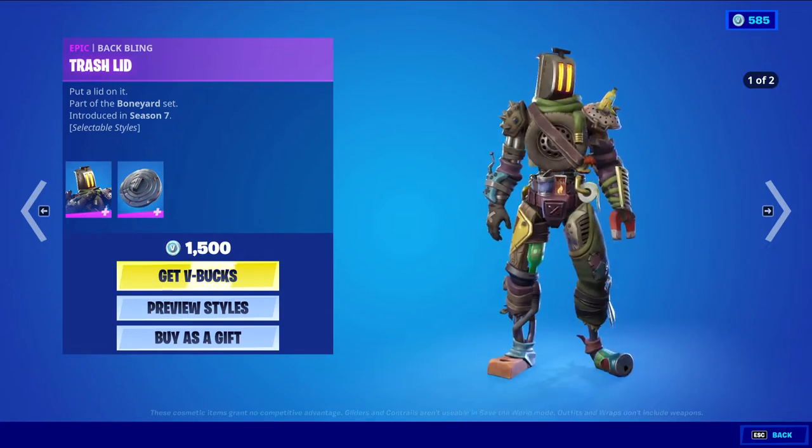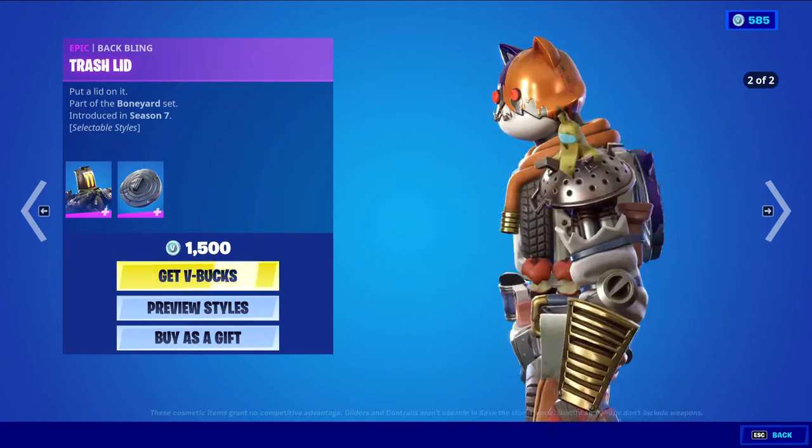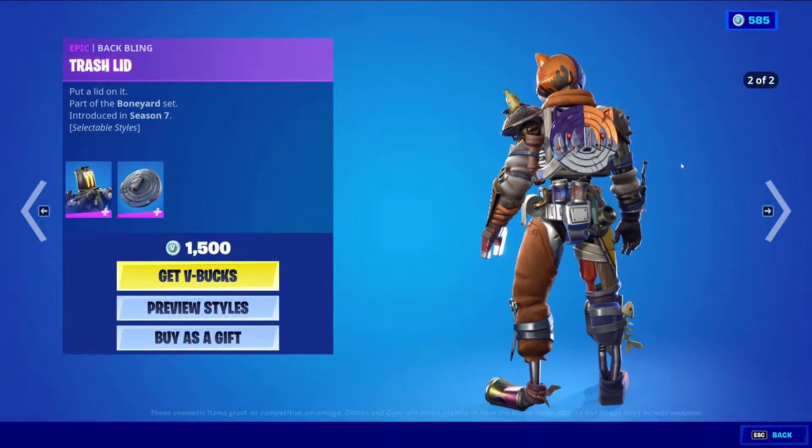We have Kit Bash with the Bappling Trash Lid, Epic skin, 1,200 V-Bucks. Its secondary style is like a Meowth Soul style. I like it. The Bappling also has the style to match with the skin. Pretty awesome.